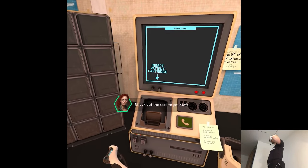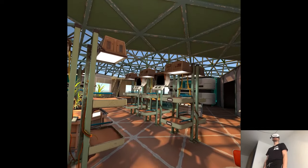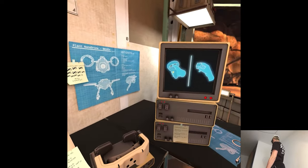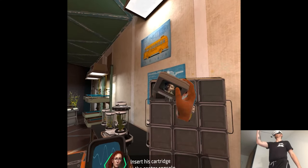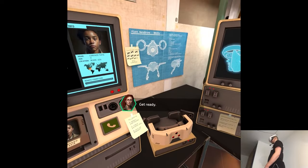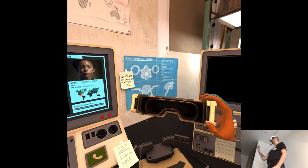Check out the rack to your left - to grab Lorenzo's data cartridge, reach out and press the grip button with your middle finger. I love the concept because essentially this seems to be the future we were heading towards. From the scientific perspective, this is pretty awesome. Insert his cartridge in the center console. Grab the headset to the right and put it on. Get ready - you're about to experience what it's like to be a thousand times smaller than a grain of sand. Wow, that's the inception.